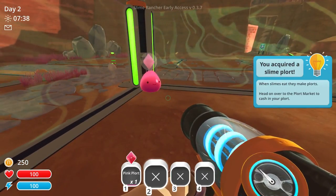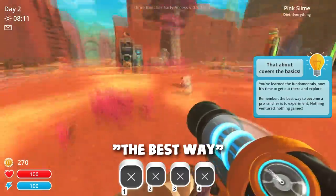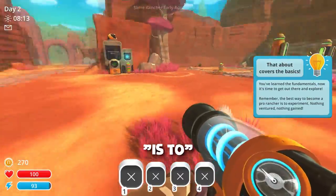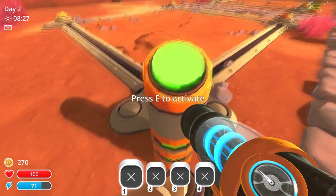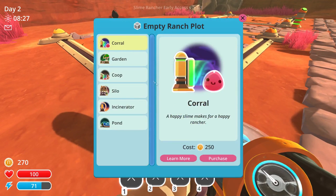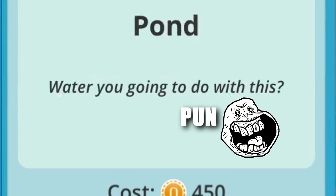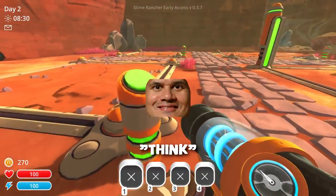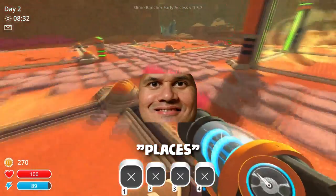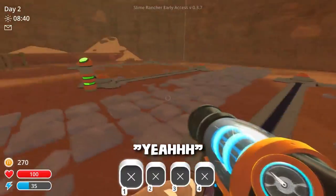Okay, now it's happy. The best way to become a pro rancher is to experiment — nothing ventured, nothing gained. I'm actually gonna build a garden, but not here. I think these places could be reserved for slimes.